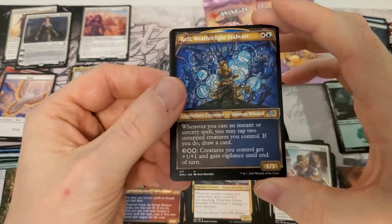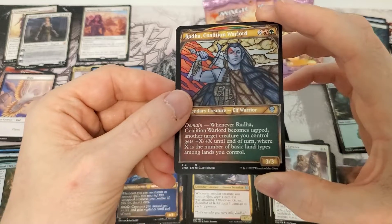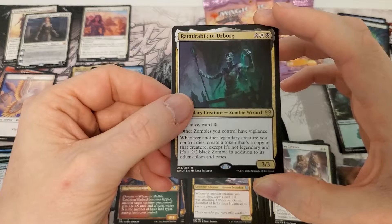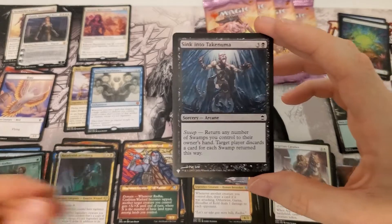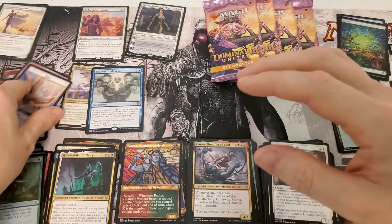Wrath from the Weatherlight — oh, there's two of them this time. Rare foil common — Sink Into Whatever — wah wah. We'll put Aroba up there since it's a mythic.